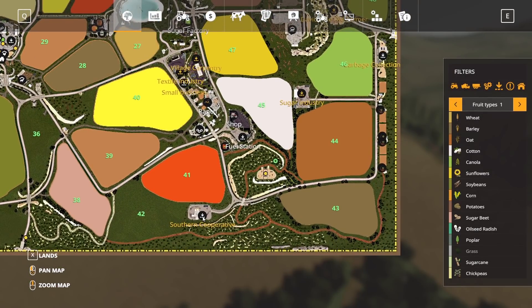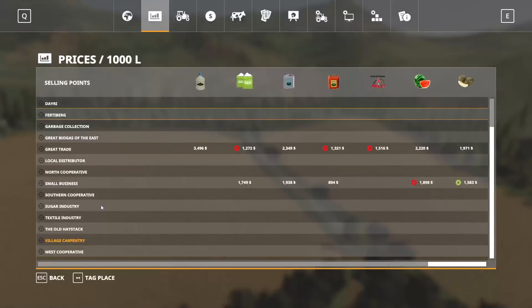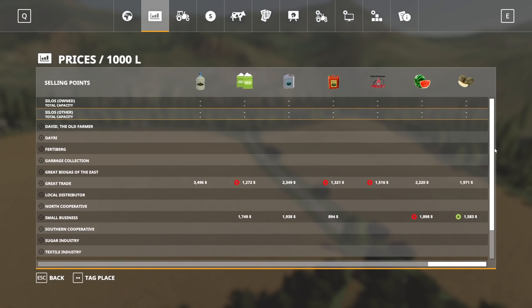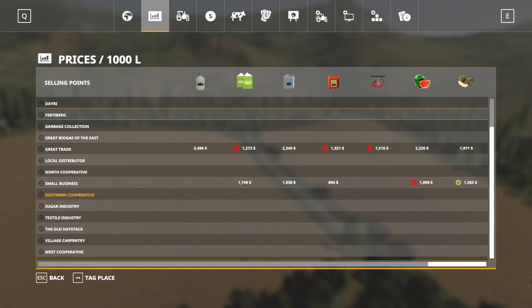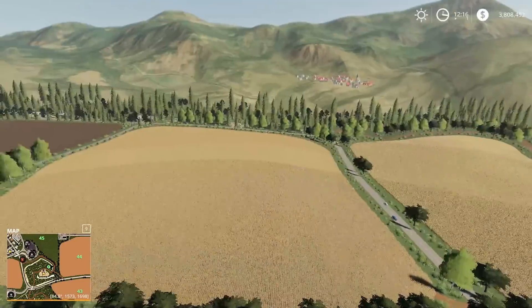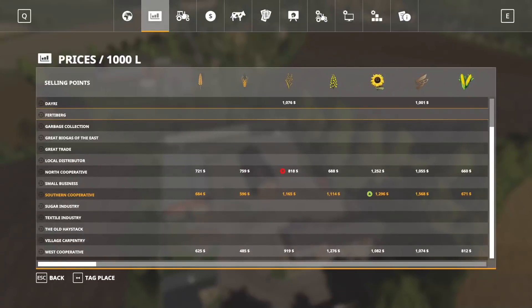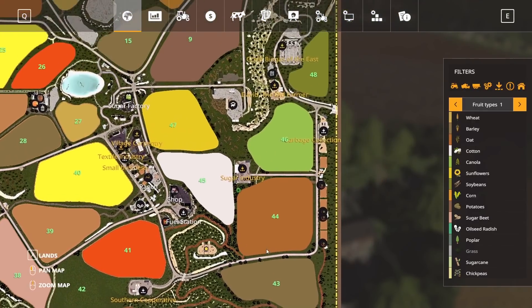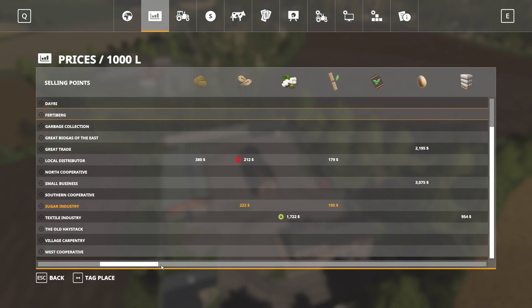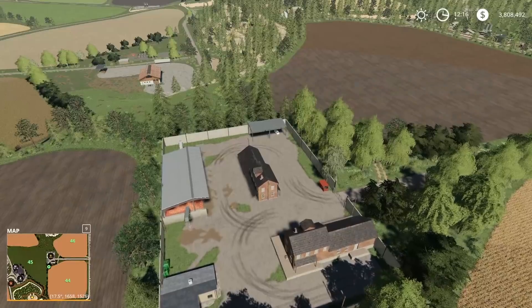The Southern Cooperative is just a sell point down at the bottom — they're going to take chickpeas and lentils as well as your basic crop types, just like the other cooperatives. Heading up this way, we have another sell point — the sugar industry — which is going to purchase sugar beets and sugar cane.